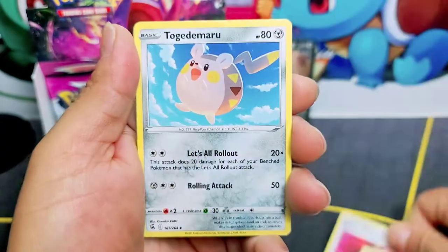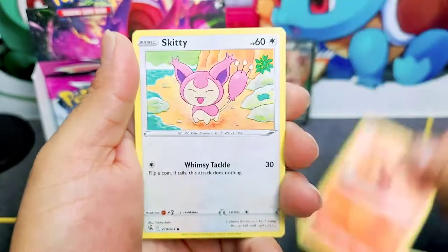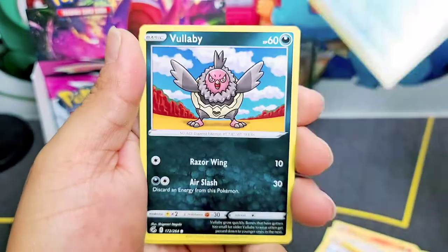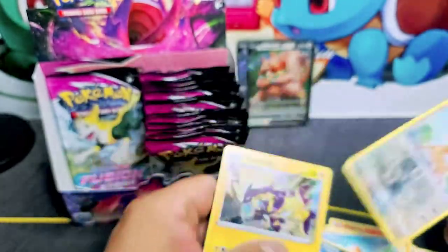Metal Saucer, Battle VIP Pass, Tauros of Tomorrow — looks like a huge mouse. Valinx, Volibee, Stantler, and Toxtricity holo!